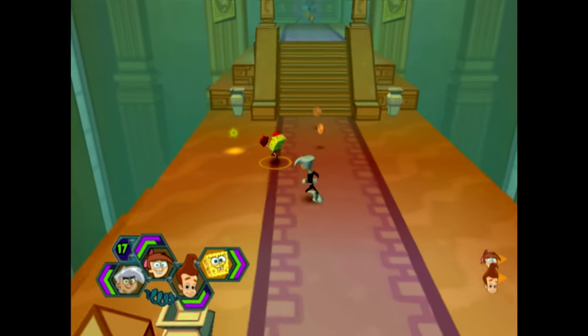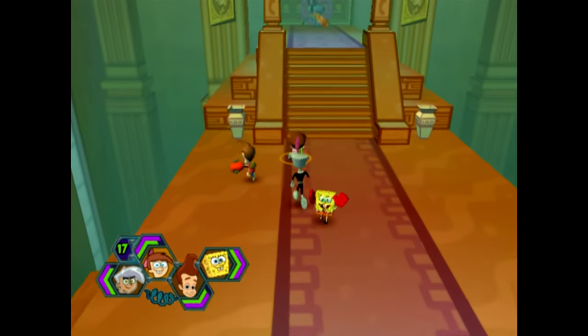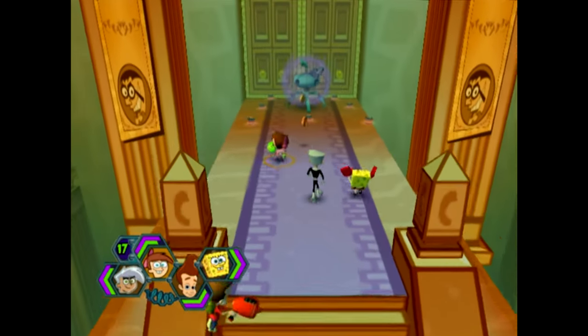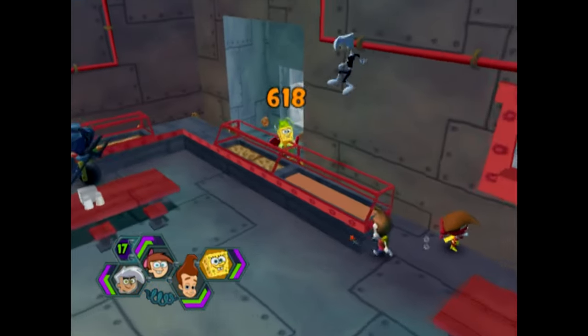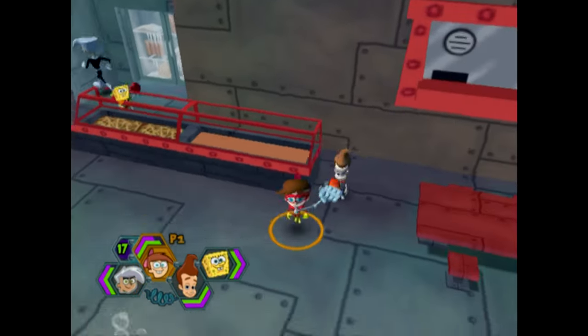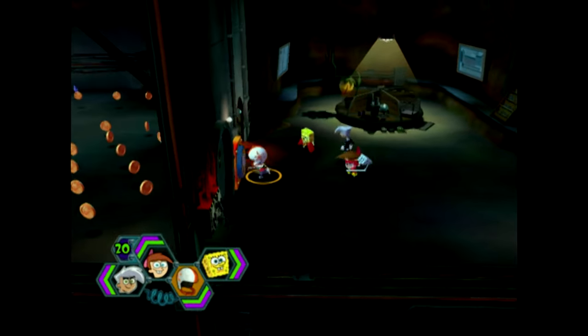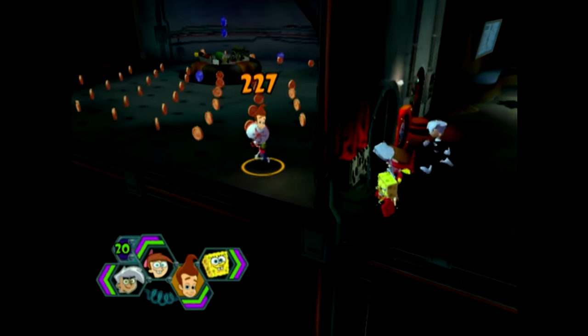I brought up a minute ago that the texture quality for this game is pretty low, to put it nicely. But something I actually like about the textures is that they properly match depending on which universe you're in. The textures in Timmy's world have that classic UPA-inspired look just like the backgrounds in the series, whereas the textures in SpongeBob's world have that painterly look we're all so used to. They could've easily gone with one uniform style, but they didn't and I appreciate that.